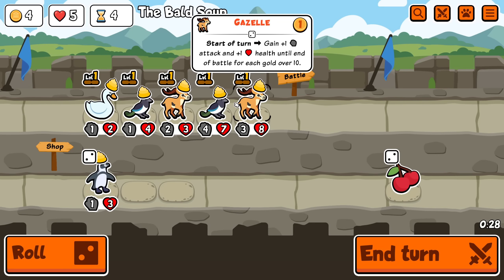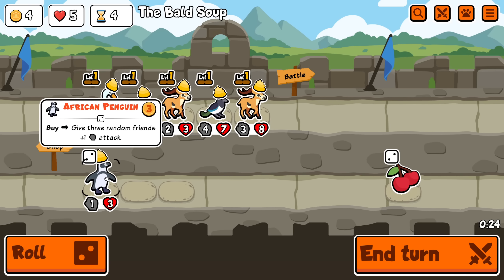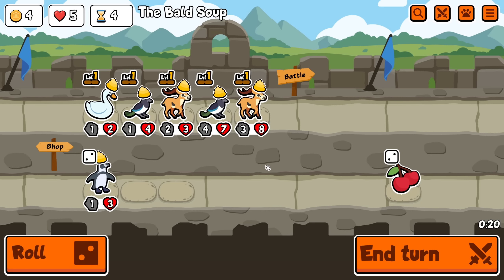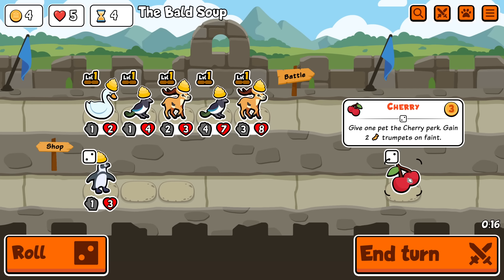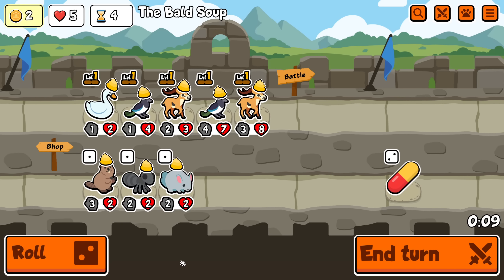So I do need the swan to trigger before the gazelle for this to be great. No guarantees I'll make that happen. Maybe I should have bought the swan first and then bought and sold this, because I still think it's worth having the swan, but it's not going to work for these guys. Maybe just roll twice, and then let these be kind of big next turn. So that's why I'll buy a cherry and just get the extra 1.